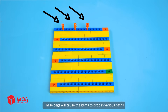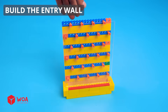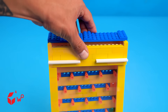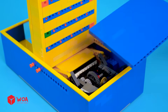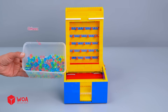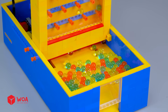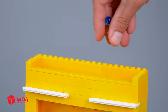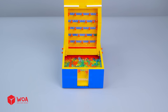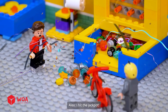These pegs will cause the items to drop in various paths. Build the entry wall and connect components. Use coins or beads. Your reward is this bicycle — I hit the jackpot!